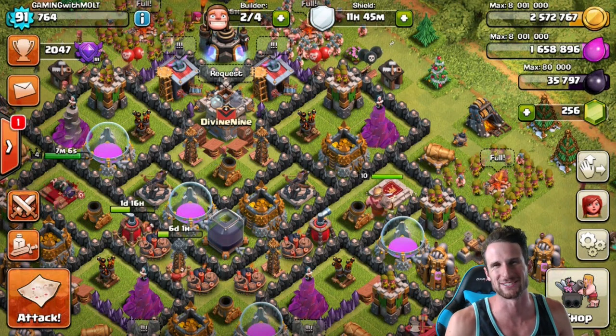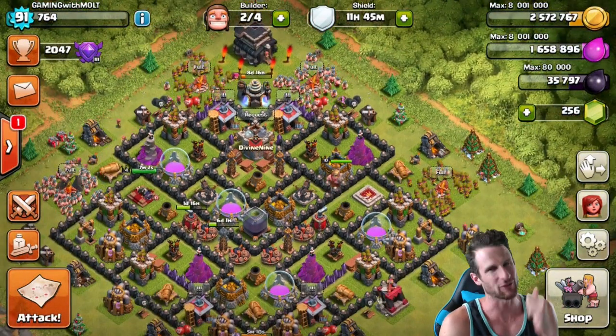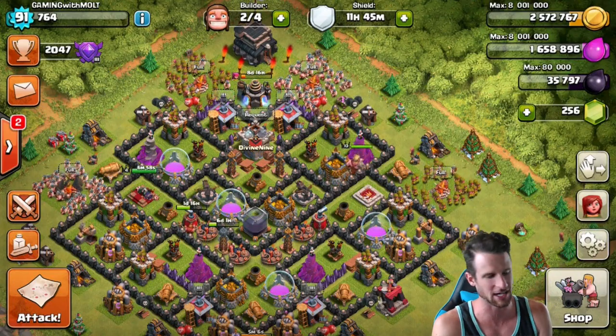Hey, what's up guys, welcome back once again. It is me Molt, so happy to be here with you guys today because we've got some freaking upgrades to do. As you can see, we've got 35,000 dark elixir, and you guys know exactly what that means.